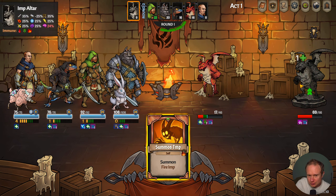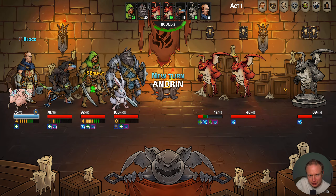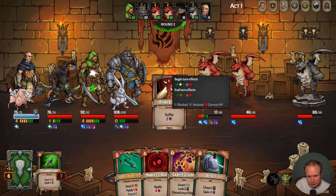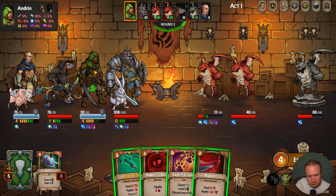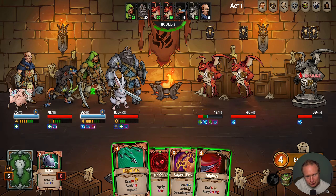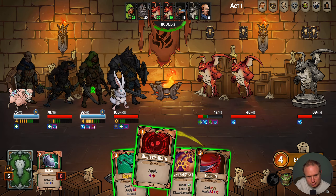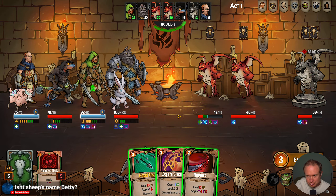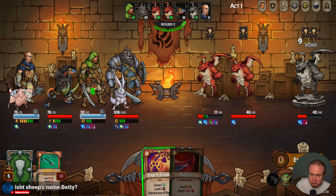You're gonna summon an imp, which will make games faster. So we probably want to focus there if we can. Now who did I give the hunting ring to? You have the hunting ring, so this is an even better mark. We have enough for both so I'll do that and then we'll hope that we hit it. Wow, okay, nice.